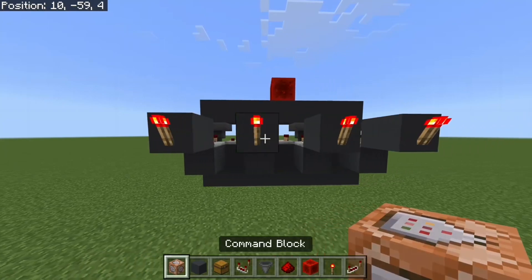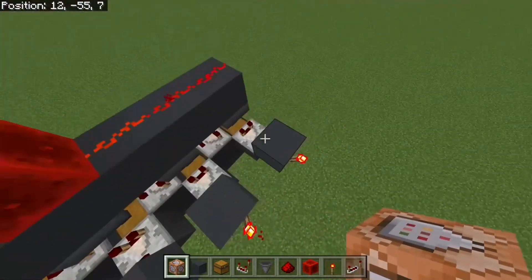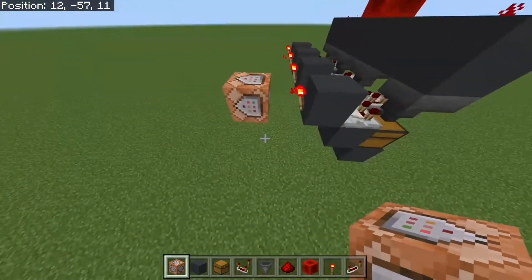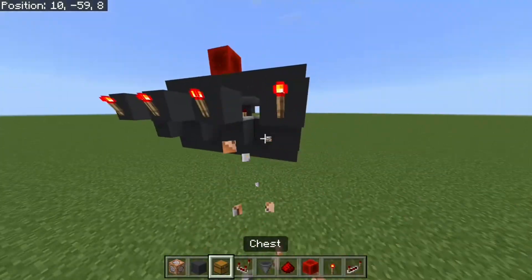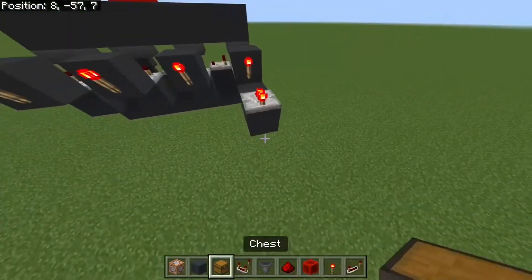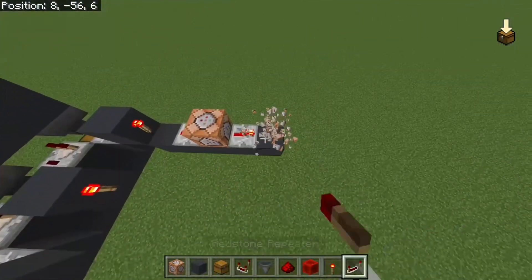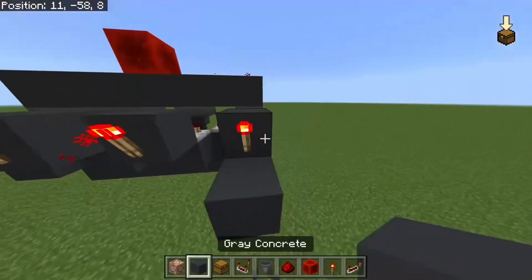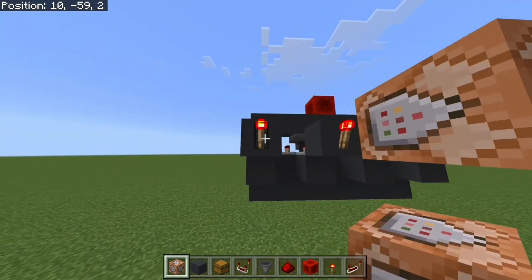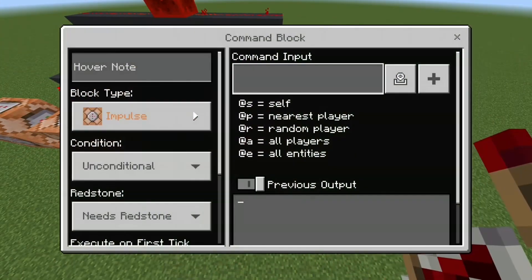If you want to have just one command block, place it in front of the redstone torch and it'll do its thing. But if you want multiple, you have to pull it out like this and then place a repeater that continues on with command blocks, then another repeater. You can add however many blocks you want to that. For this tutorial, place command blocks on all of the torches, and then you're going to want to enter this command inside of them.